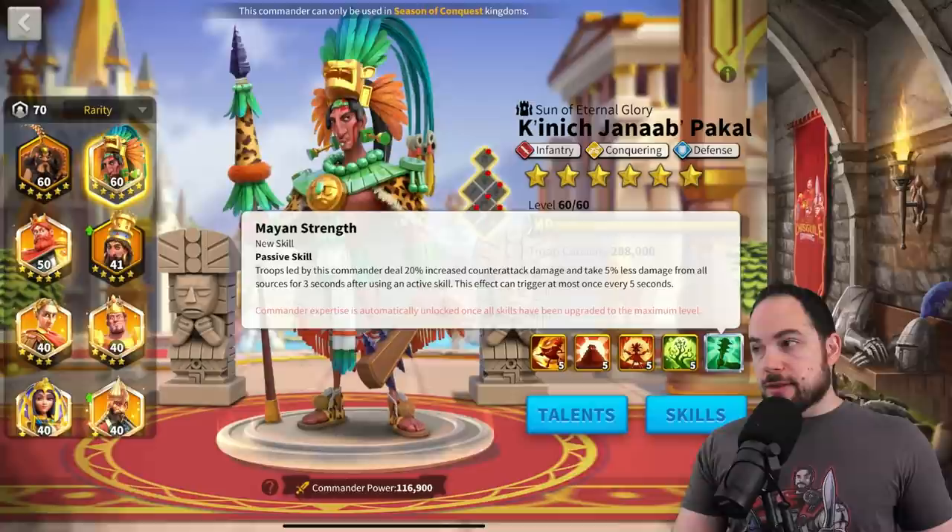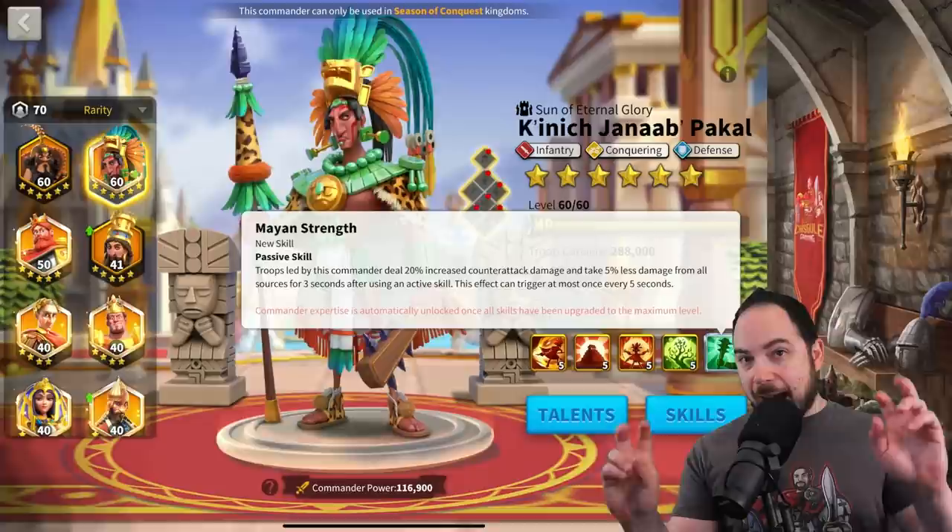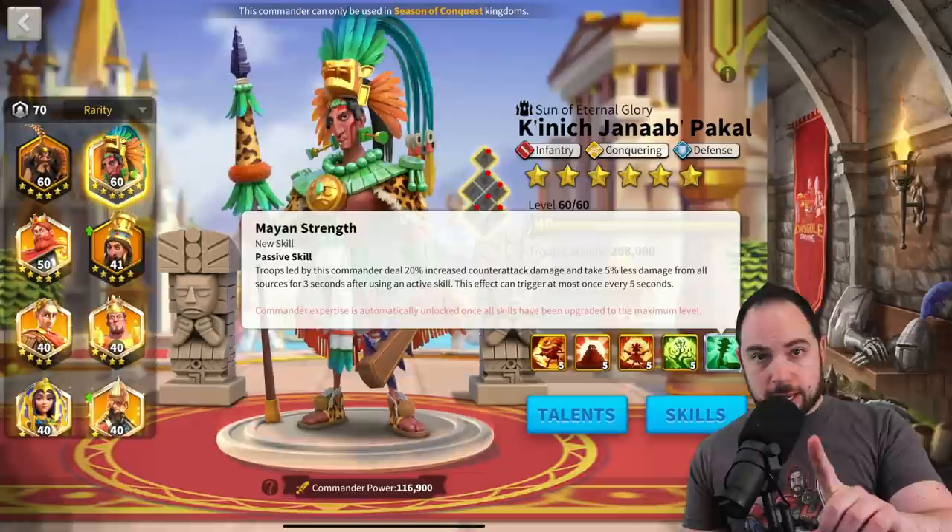The expertise skill increases your counterattack damage by 20%, but this does nothing for you if nobody is directly attacking you — they have to be directly attacking you. In addition, you take 5% less damage from all sources for three seconds after using an active skill, and this effect can trigger at most once every five seconds.